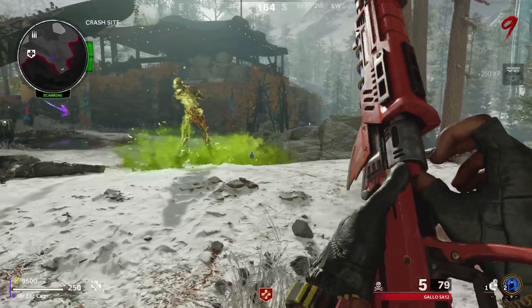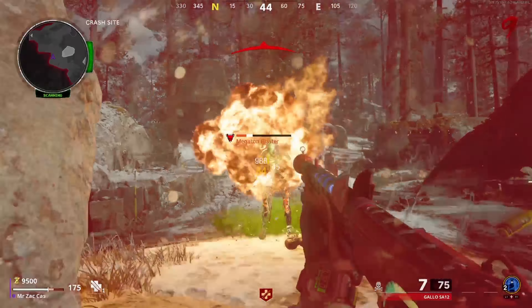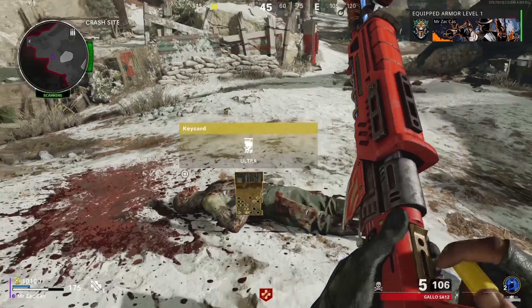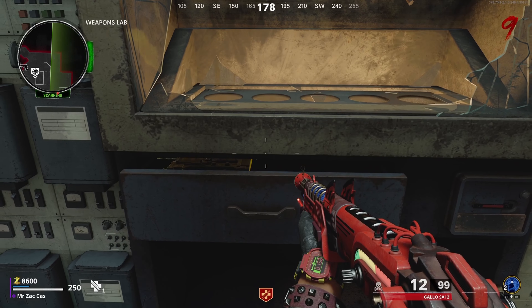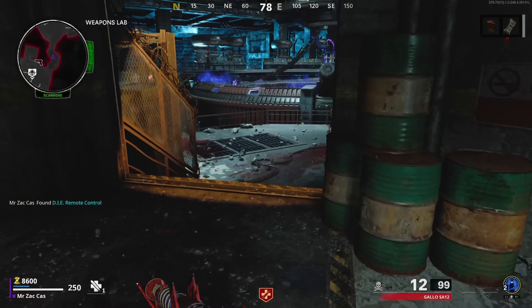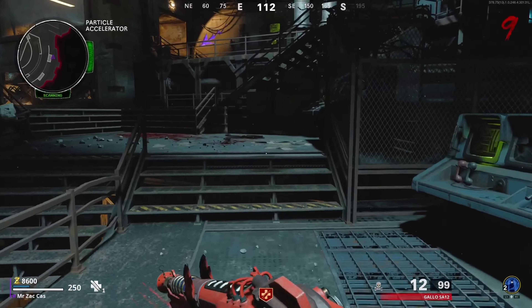I didn't mean to end the round there. A sticky bomb — why not? Oh my god, that actually destroyed him. We have the key card, so we're going to make our way to the weapons lab now and get the D.I.E. remote. There she is — we have the D.I.E. remote. All we need to do now is go to the D.I.E. machine and all the zombies will get sucked up, and then we can get our Wonder Weapon.